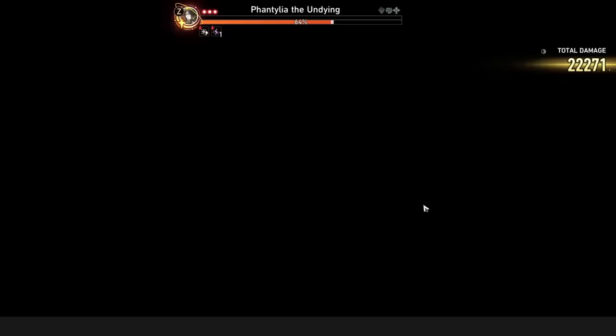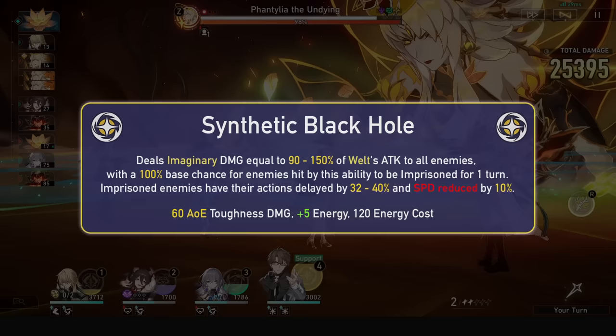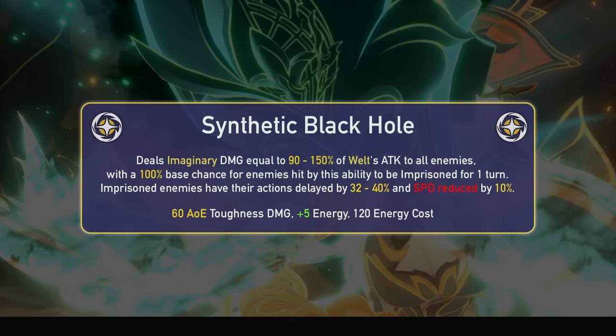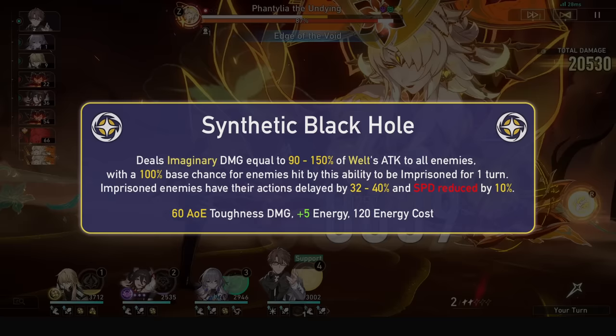His ultimate, Synthetic Black Hole, is an AoE damaging ultimate. It deals a large amount of imaginary damage to all enemies with a 100% base chance to imprison enemies hit for 1 turn. Imprisonment will delay the action of enemies and then reduce their speed by 10%. This slow stacks with his skill slow for a large amount of enemy turn manipulation, and the pushback makes his slow even stronger. His ultimate has 2 hits, so he can proc the talent twice per enemy hit.